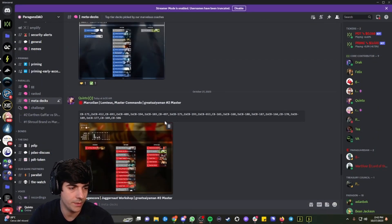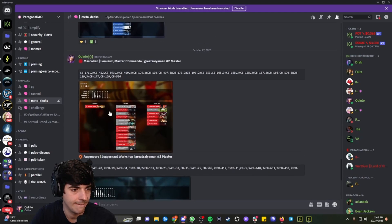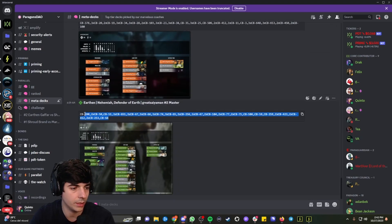So here we have the Metadex. I added 3 new Metadex entries from GreatSaiyan — he is rank 2. These are his decks. I want to try this Earth and Nehemiah deck. This is in our Paragon's Dao Discord; we have Metadex here.